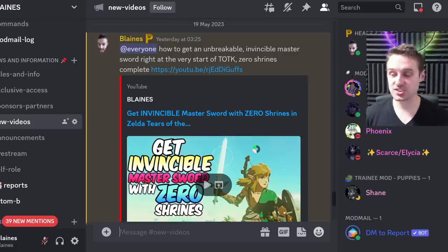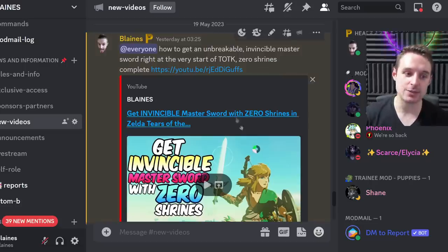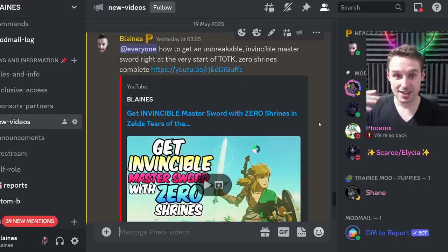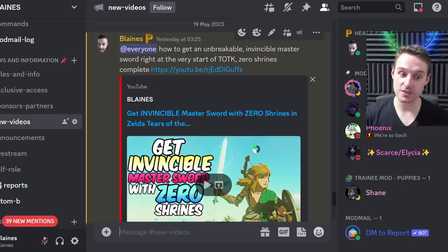First things first, this glitch can be done with any weapon onto any weapon. However, I highly recommend you get the invincible master sword from my video a couple of days ago, because that will maximize your use out of this. You're making the most powerful weapon in the game that will never break, and this is the only weapon that won't ever break when you do it — so you'll only have to do this glitch once.